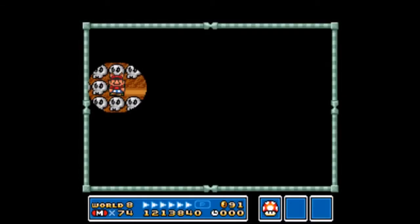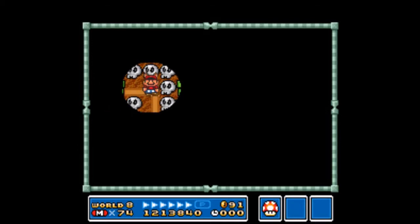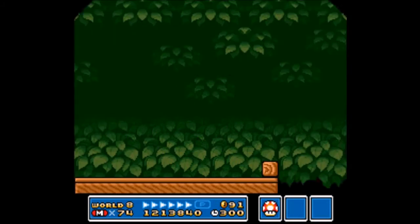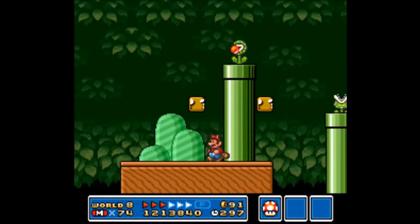Welcome to the finale of Super Mario Bros. 3. After dealing with the first half of World 8, now it's time for us to deal with the second half. I thought for a second this place was called Darkland, but I keep forgetting that the US called it the Castle of Koopa. Now it's time for us to go to the first of two numbered levels in this game, World 8-1.